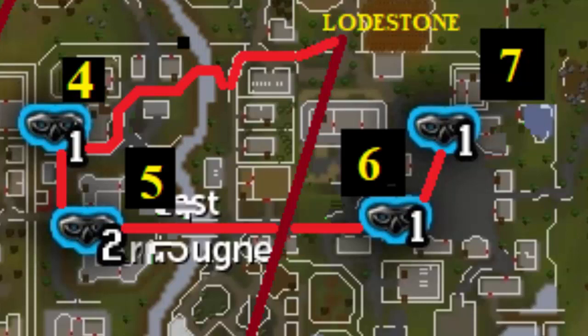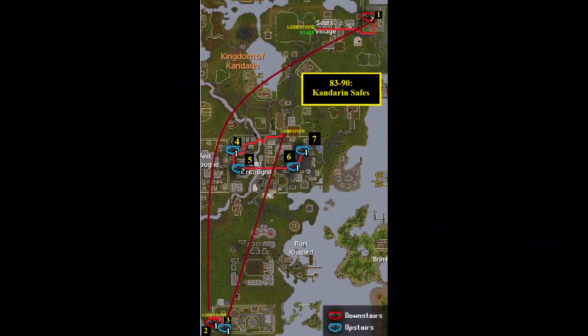Then run south and loot the two safes in Ardy Castle on the first floor. After this, run east to the house west of the Silk Store to loot that safe, and then run to the house north of the market and loot the safes on the first floor. This gives approximately 450 through 550k Thieving XP per hour.